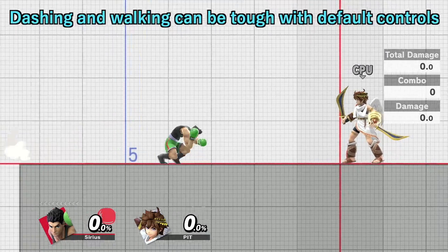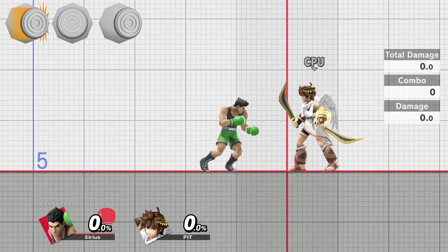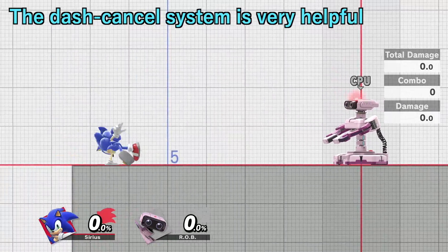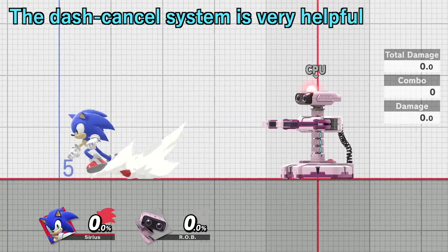It can be pretty difficult to smoothly do a walk out of a dash. You have to reset the left stick and then tilt it forward gently so you don't do another dash. Ultimate's dash cancel system really helps in this regard, letting you do just about any option out of a dash.